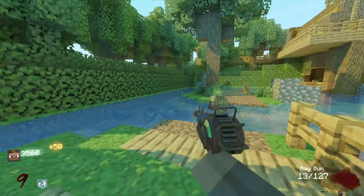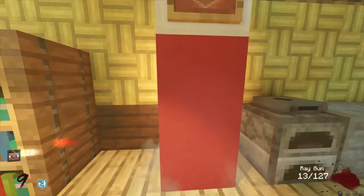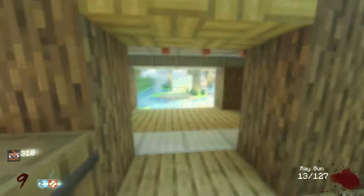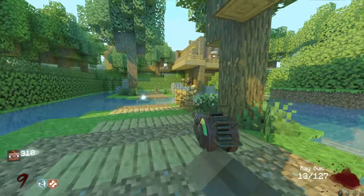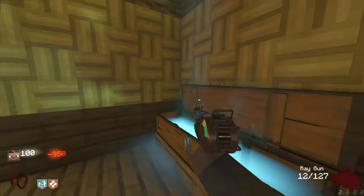I have enough to open the door and get Jug, so that's what I'm going to do. I can't get over the perk bottles - it's so cool. I'm going to hit the box, I want to see what else is in here.